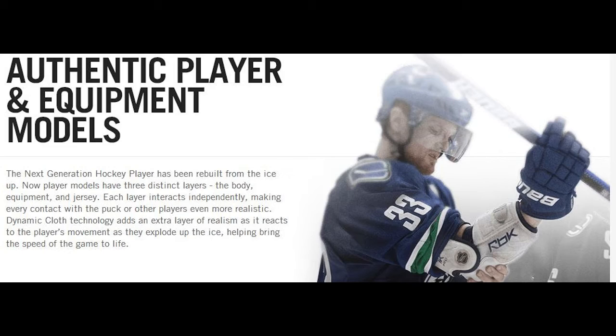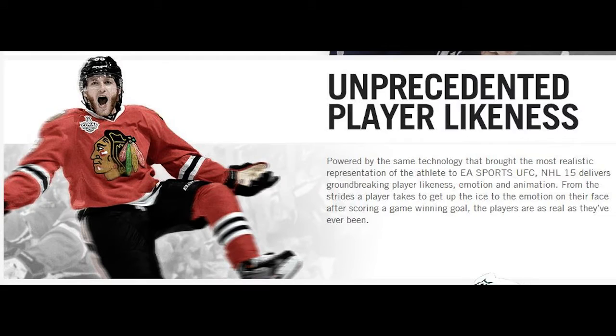Skaters are gonna be flying up and down the ice, their jerseys gonna be flailing in the wind — maybe even their hair. It's gonna be unbelievable. The fourth feature: unprecedented player likeness. Powered by the same technology that brought the most realistic representation of the athlete to EA Sports UFC, NHL 15 delivers groundbreaking player likeness, emotion, and animation — from the strides a player takes to get up the ice to the emotion on their face after scoring the game-winning goal.